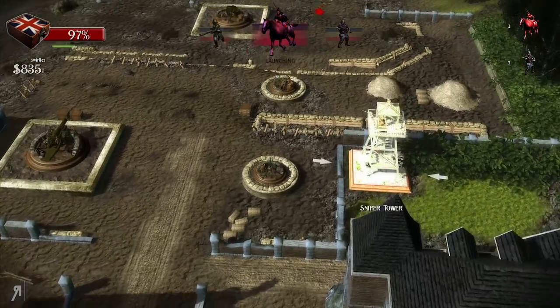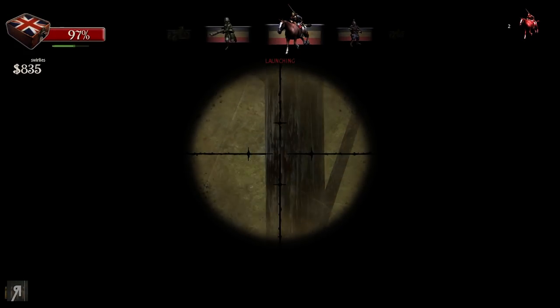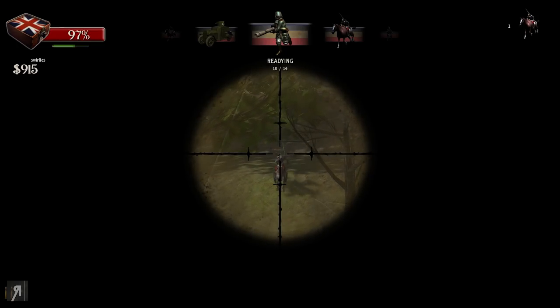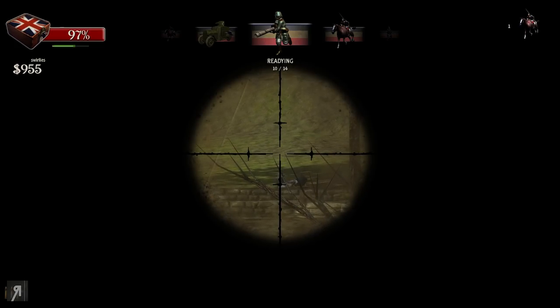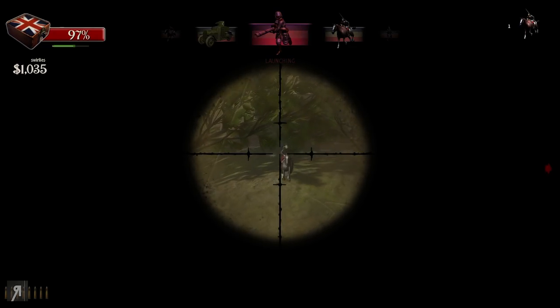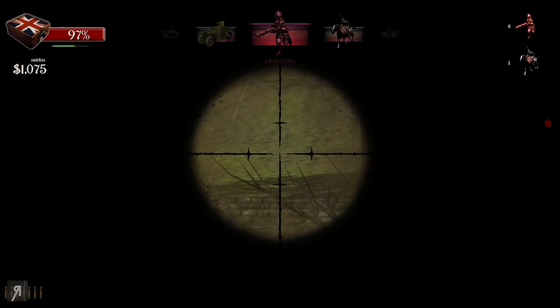We're sending some more cavalry — better get on the sniper then. As you can see, we can zoom in super, super far with this and I can literally just pick off these cavalry as they run out of the barracks. You're going to need to reload with this as well. But it's pretty simple to pick them off, and you want to do this for high score and additional cash.